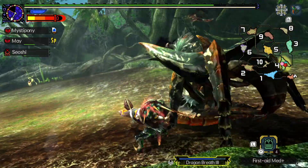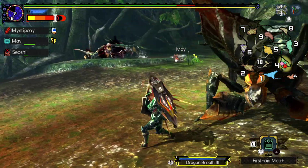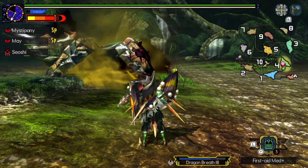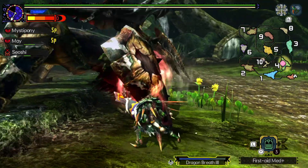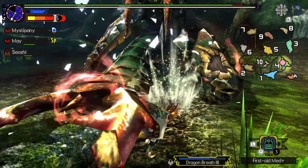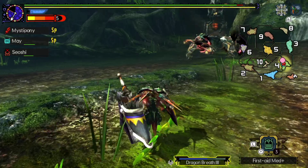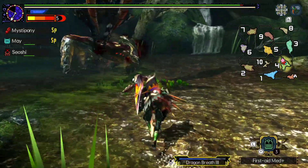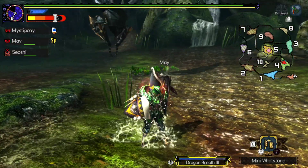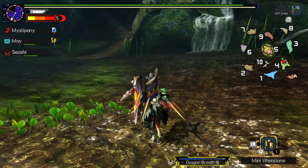Just heal — oh there it goes. Ow. Need you to get away from me. I don't think it's weak but it could be. It doesn't look like it's limping quite right. It's very hard to tell the Celtus Queen's limp because it's a monster with a very awkward body shape, and its limp is hard to tell from its actual walking when you've broken all of its legs.